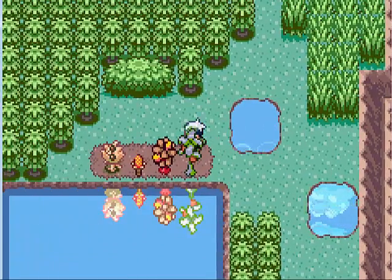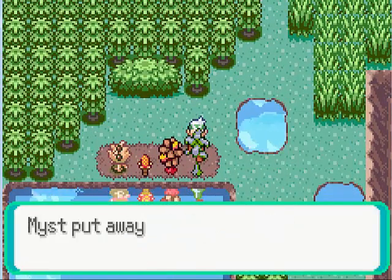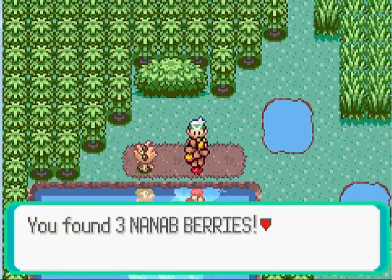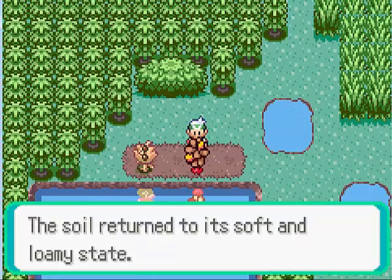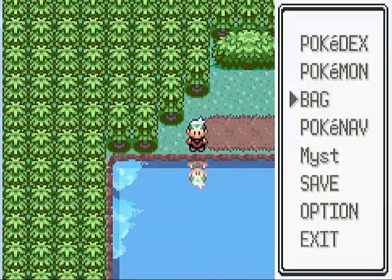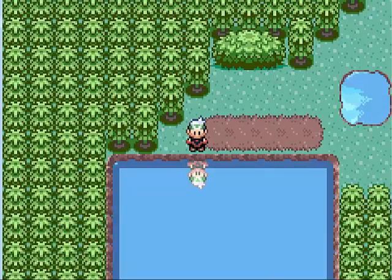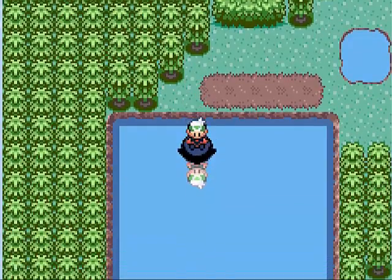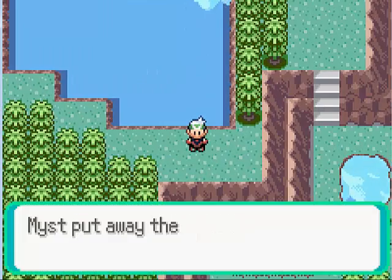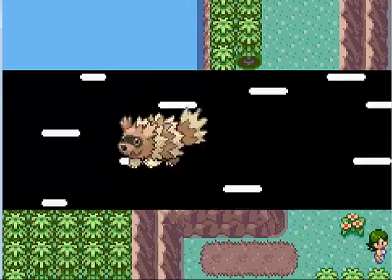Let's head up here — we get even more berries. We get a Razz, a Pinap, a Nanab, and a Wepear. Now let's put up a Super Repel. Head over here and get this Full Heal. Not that I need it — I have the Lava Cookies.